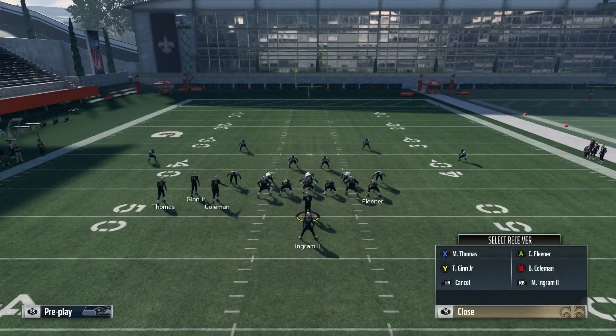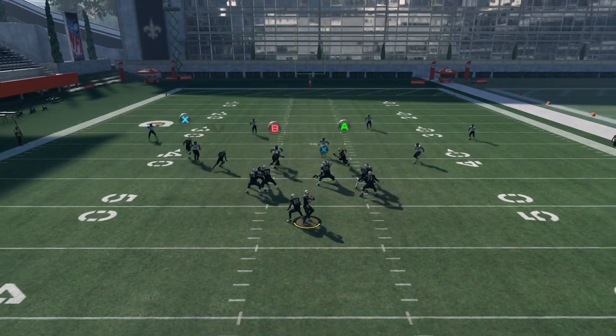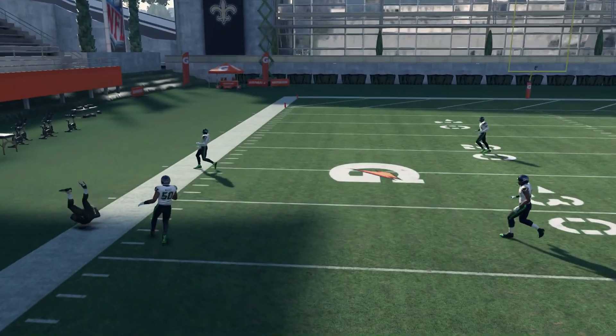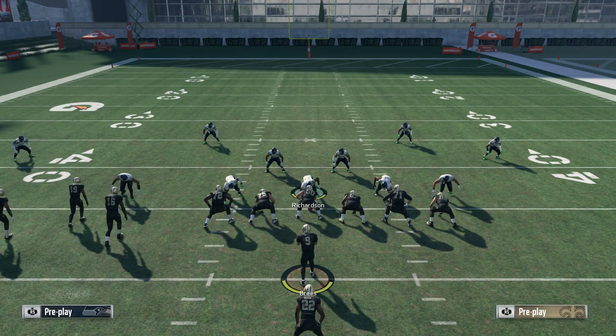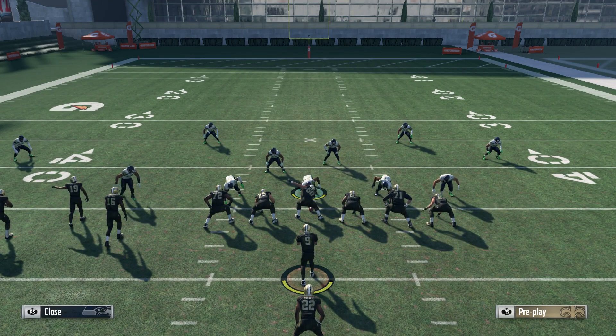If they're playing underneath coverage and they go over there to user him, that's when you look to the left side of the field. The out route is open — you're going to want to possession catch this as well. You can just throw a regular bullet pass on this, you don't have to lob it. He's going to get underneath Cover 2 zone cornerbacks and a deep blue as well.